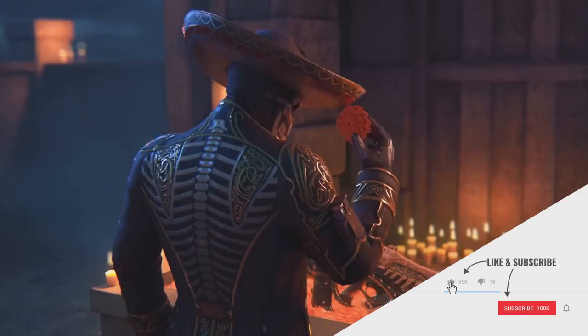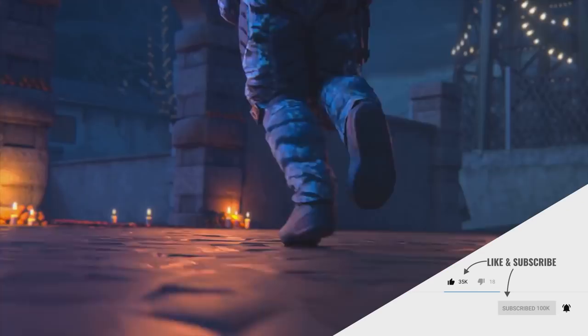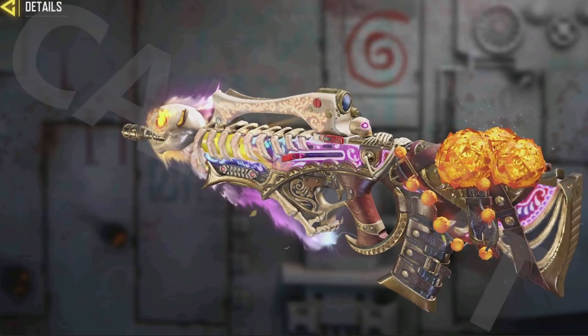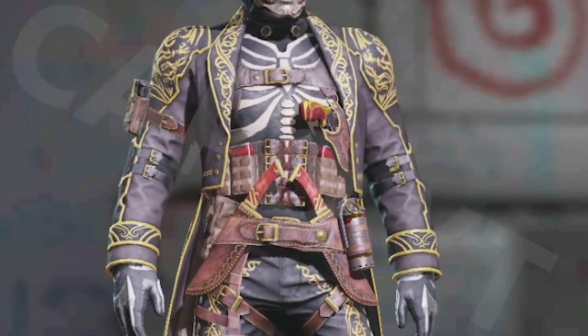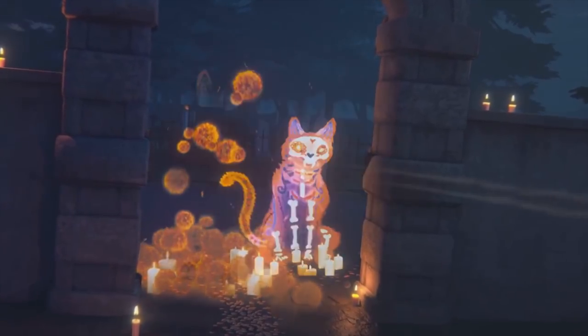Hey, it's me Capo, back with another before-you-buy video. Today we have the Ancestral Remembrance draw with a brand new legendary Swordfish Kalakai skin that will be released in just a few hours, along with the Sword toy skin. I'm going to tell you everything you should know before you buy the draw so you can decide whether you're going to spend money on it or skip it.